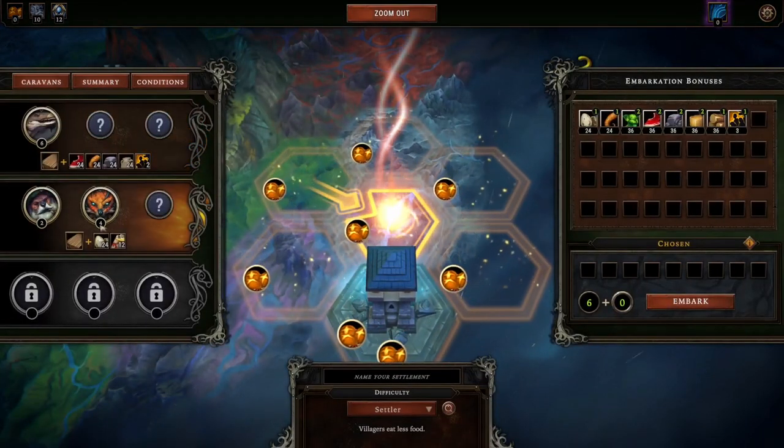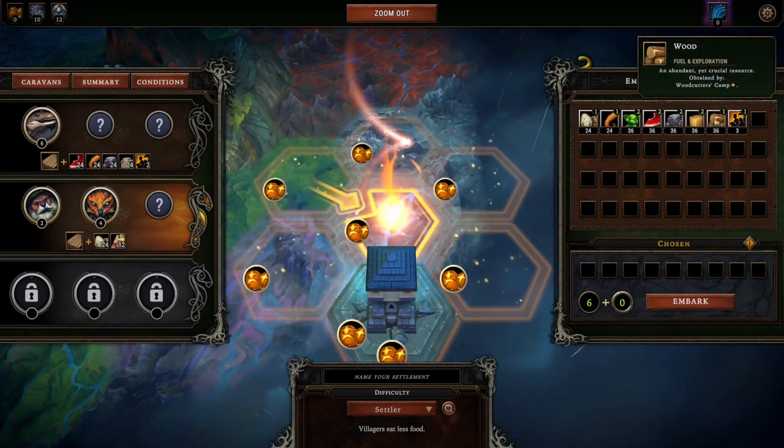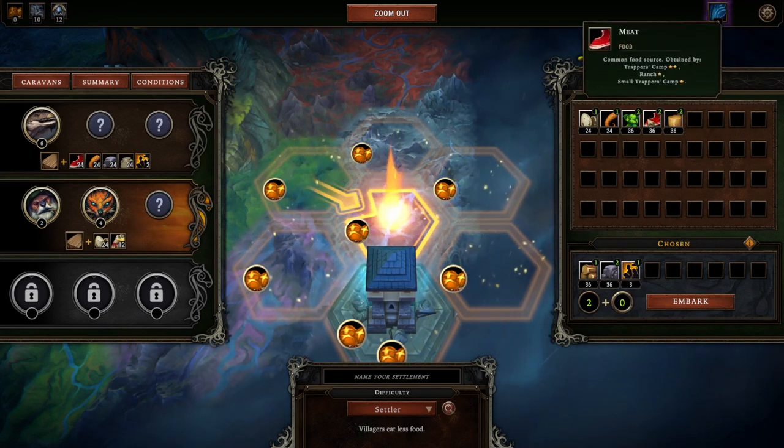Alright, we'll go with this faction here. Alright, we've got 6 points total possible. Let's go with wood and stone. Get extra people. 2 more points.